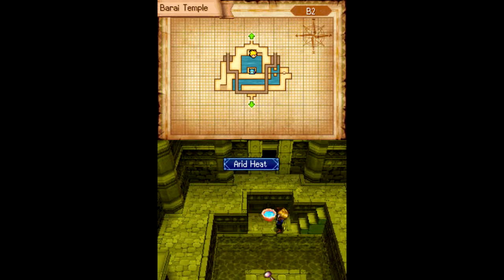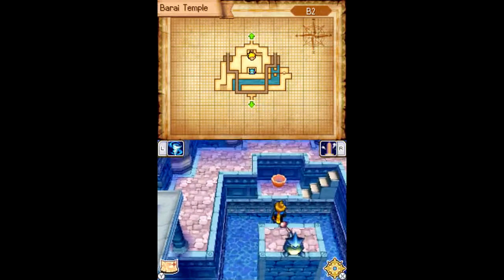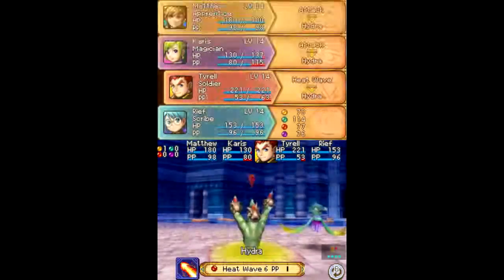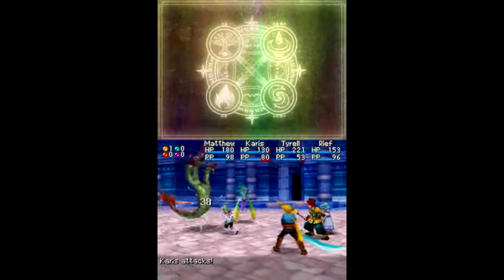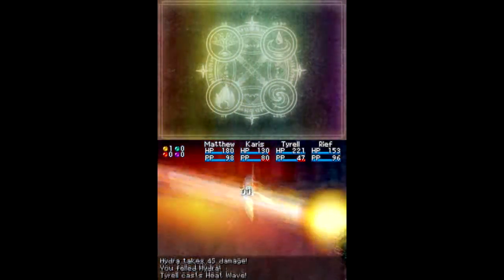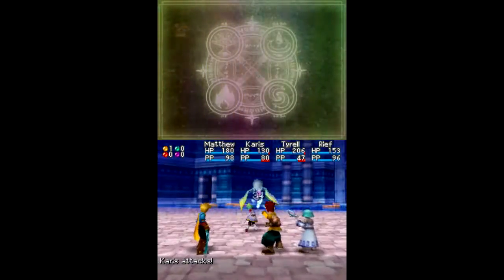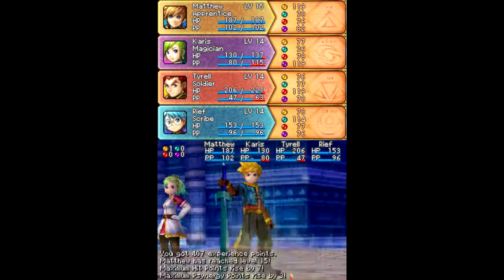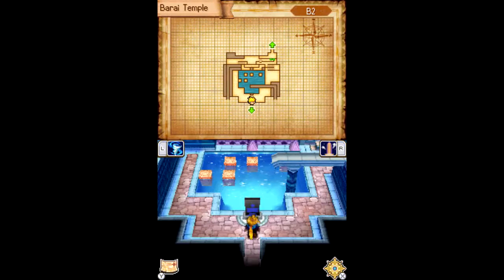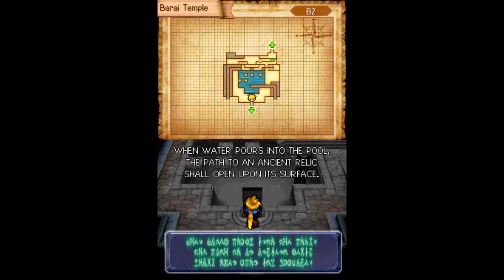Let's just do this. We're gonna have to drain it sooner or later. These guys take care of the higher trick — apparently it's been proven we can take it down in one turn! Quite a bit of damage. That's an interesting attack! And down goes the enemy! When water pours into the pool, the path to an ancient world shall open upon its surface.